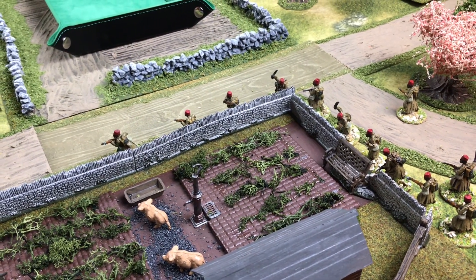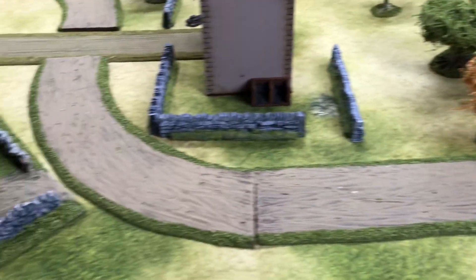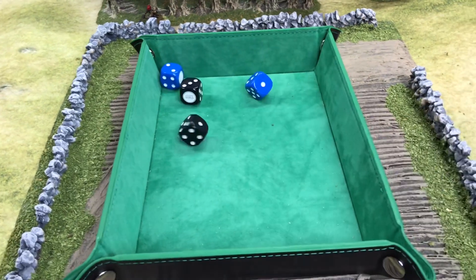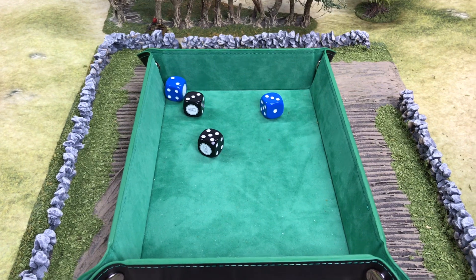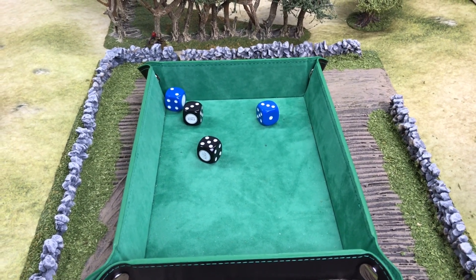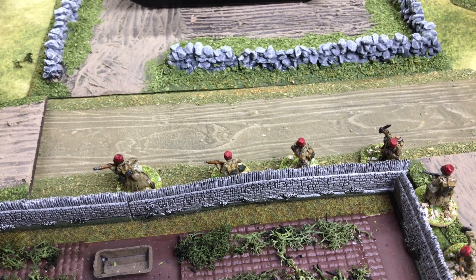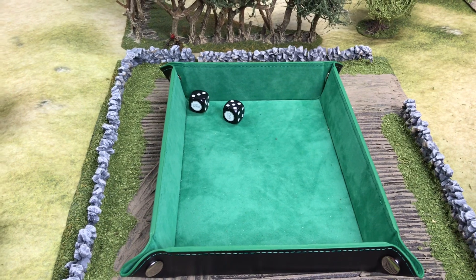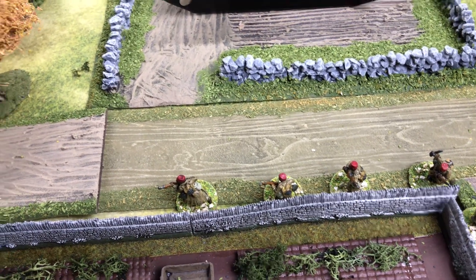The light machine gun still has firing capability but loses its defensive position advantage. We roll to see who fires first between the French and the Germans — both machine gun and rifles at the top. The French have moved to an attacking position, so the Germans have the firing advantage first. The German machine gun fires at the advancing French — hitting the front two men. Both men have to fall back. The front man will return fire at one of the German rifles.